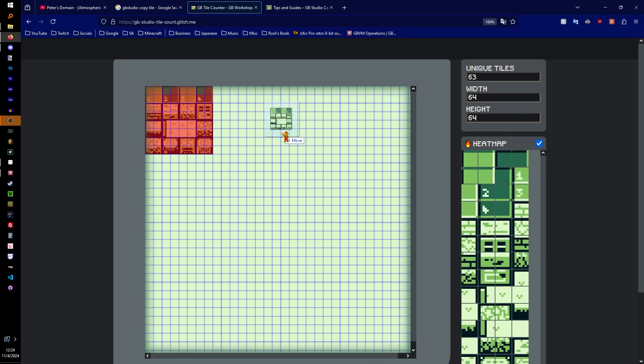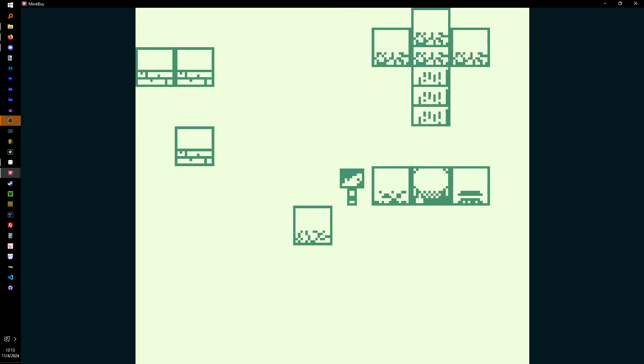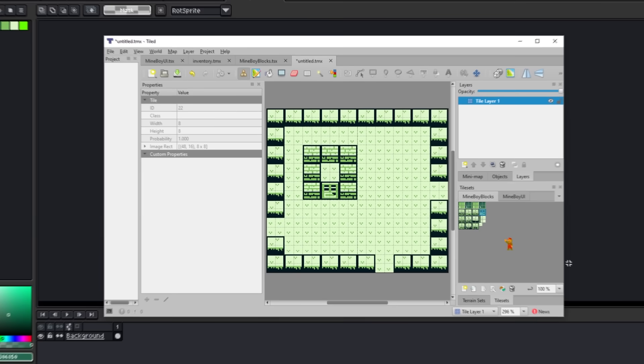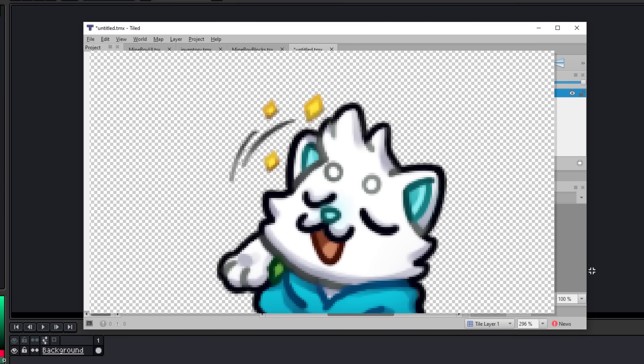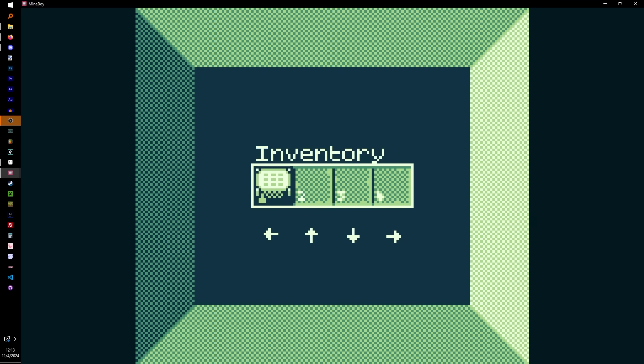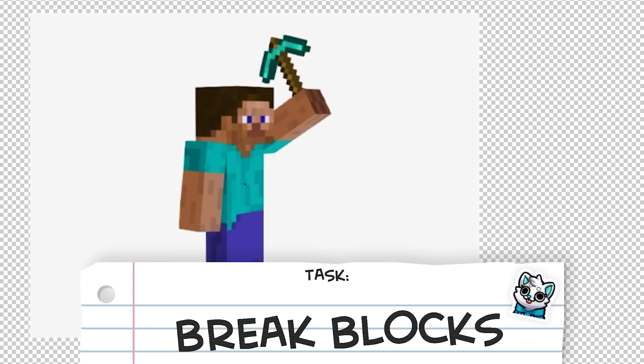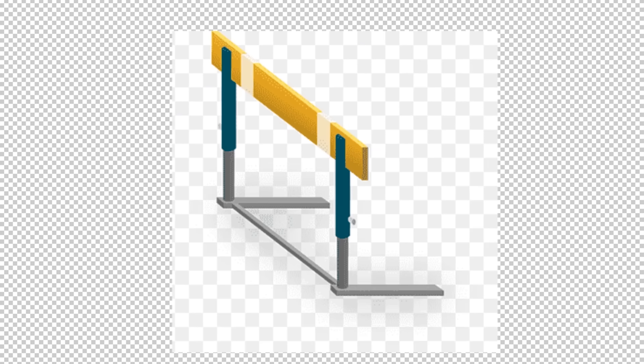So I took out any duplicate tiles I could find, and of course that fixed it. I also changed the background to be a nice little house, just so you guys have something more pleasing to look at. At this point, we are now able to successfully copy the block in front of Steve — we just need to remove it after we copy it to look like he's picking it up. And this is where I ran into my first hurdle.